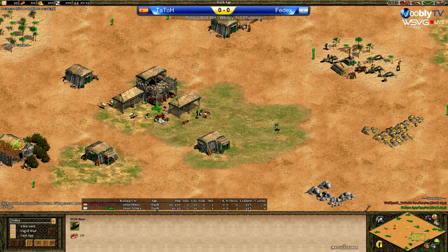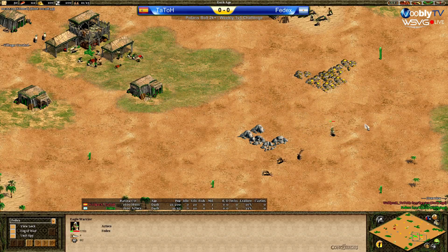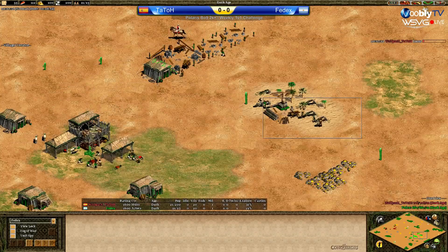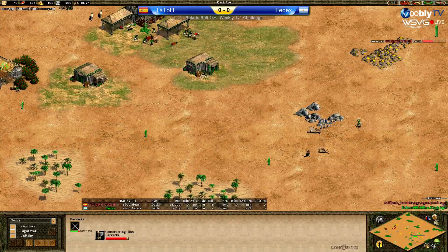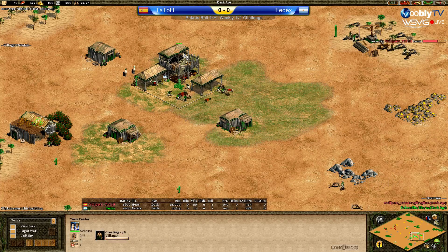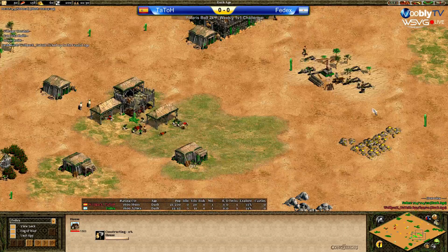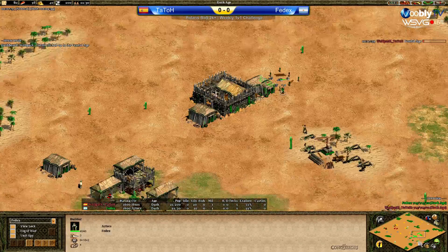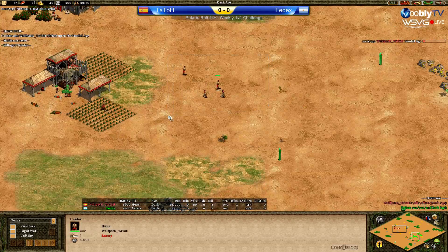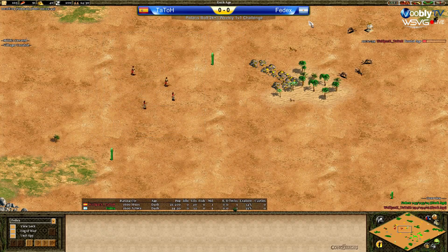So Huns versus Aztecs. I really don't like Aztecs wars. I'm not the biggest fan of Mayans against Aztecs but I do like Huns versus Aztecs or Mayans because there are so many options. The Meso players could go forward, the Huns players can do anything really, so it's always good games. And we definitely won't see any walling like on a green version of Arabia — that's just impossible on Plains.